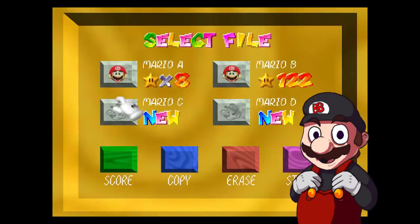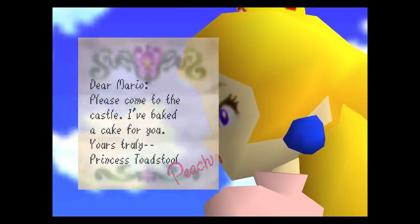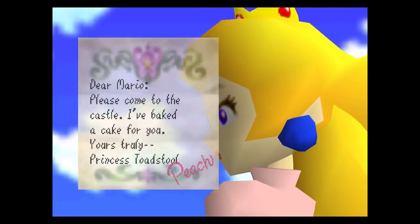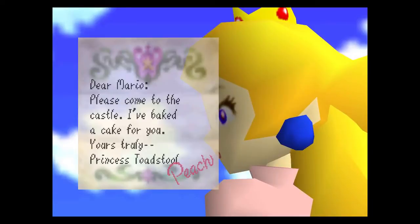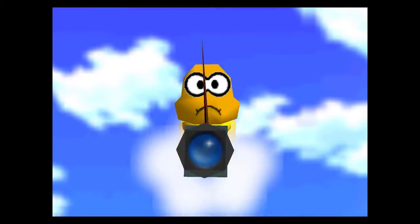After selecting one of the files, a new game is created, and to start off you are greeted by a close-up of Peach's face. After the horrors you've just created, this shouldn't be disturbing to you. A message is read, and you are then greeted by Lakitu,